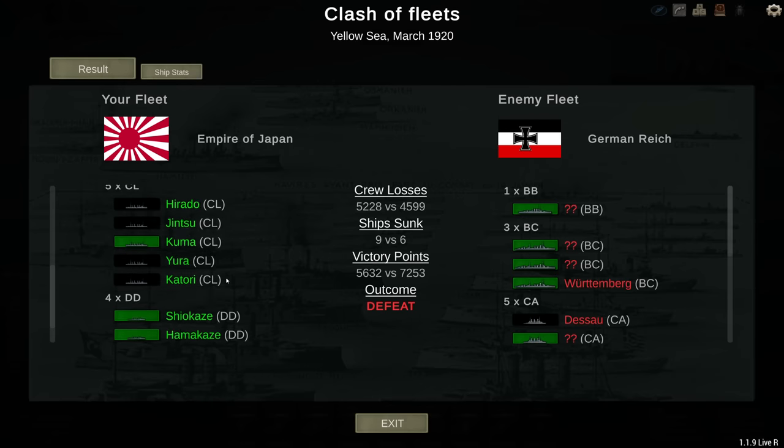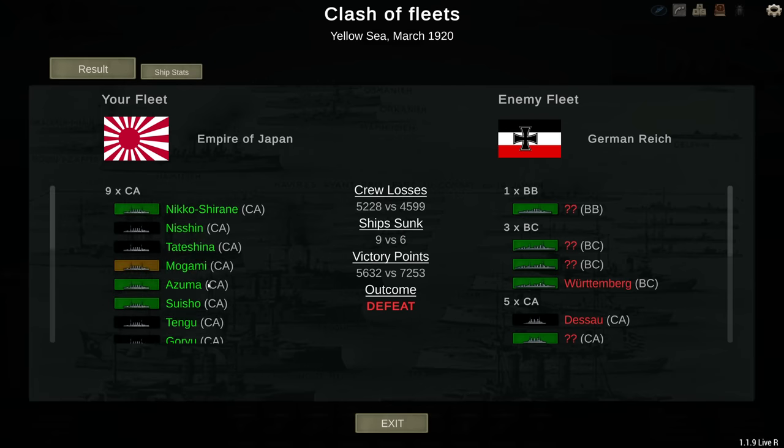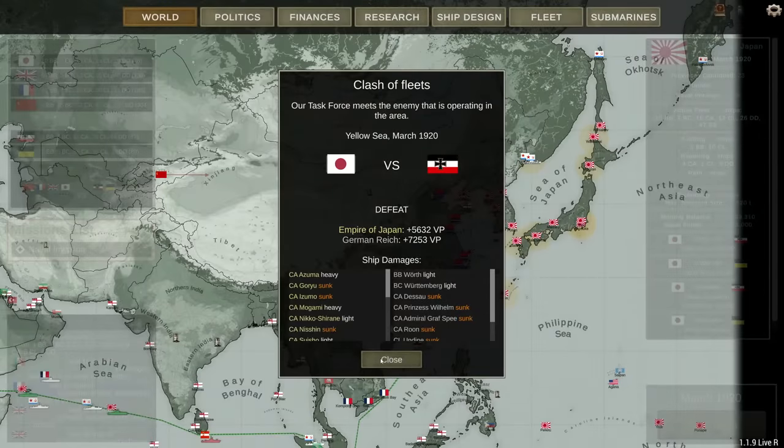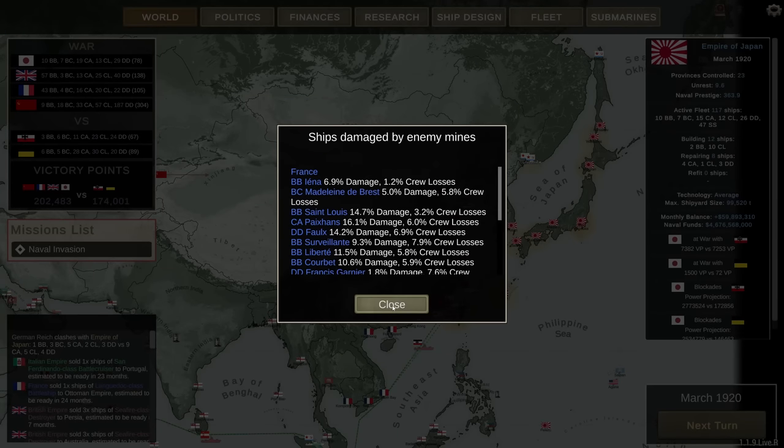I lost 9 ships. It cleaned out the light cruiser fleet pretty nicely, but losing these heavies is more painful. How the Germans managed to make it all the way here, I don't know — props to them for sticking with it and moving all the way to Asia. Interestingly, at the same time they've arrived in Asia, I've arrived in the North Sea. By the estimation of speed, we arrived pretty much with the same speed — with more or less the same firepower — in each other's waters. So at some point our fleets should have passed each other.